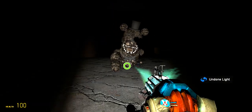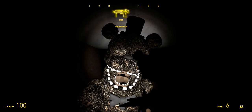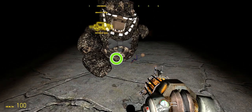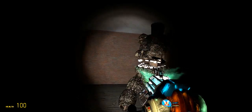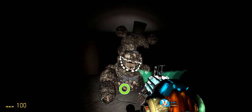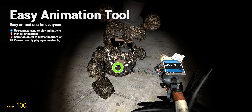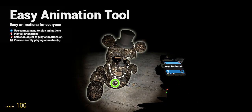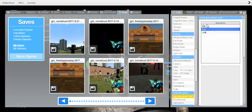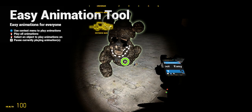Just look, look, look — just crawl to nothingness. You want to know how to do this? The easy animate tool will be in the description. It's literally easy — right click, click what you want and it does it. Look at this, you can even do that, you can do this.